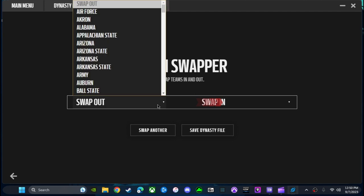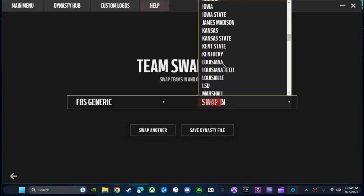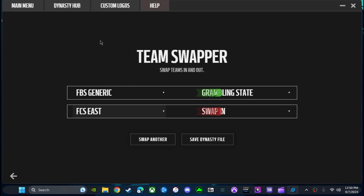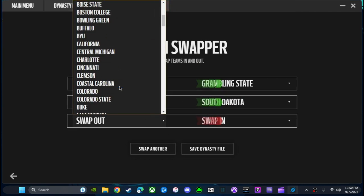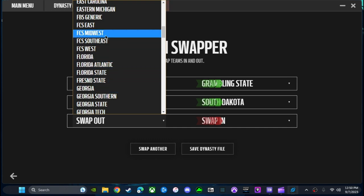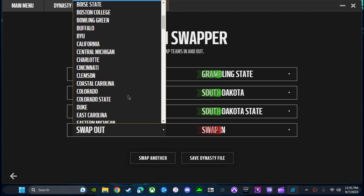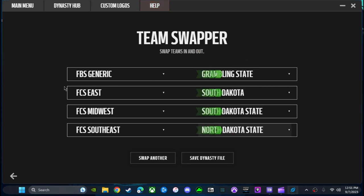Open it and it'll load. Pretty much you go swap out, swap in. We're going to be taking out the FBS generic teams and throwing in some of these lower FCS ones — you know, like Grambling State. You can do quite a few from what I've seen so far. Let's swap out East — we're going to put South Dakota and South Dakota State in there. Let's also put in North Dakota State down here.